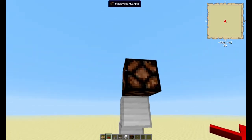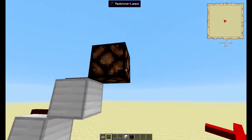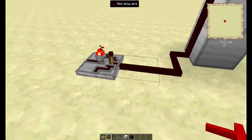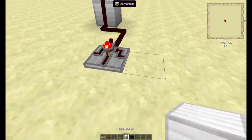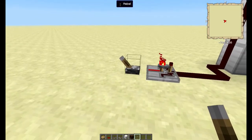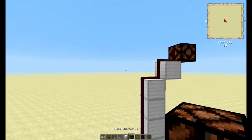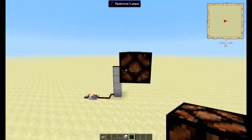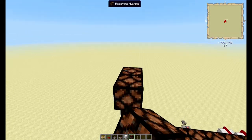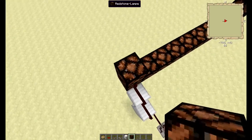Das Texture Pack wird natürlich dann auch entsprechend geändert, da die Redstone-Lampe ja nicht so schön aussieht. Da kommt auf jeden Fall noch ein passendes Texture Pack, damit sie nicht so widerlich aussieht. Man kann hier noch einen Schalter dranbringen, dann hört das auf – und einfach wieder einschalten, schon geht's wieder los. Das Schöne ist: Ich kann das Ganze variieren und so groß bauen, wie ich möchte – nicht nur weil ich's kann, sondern weil's geht.